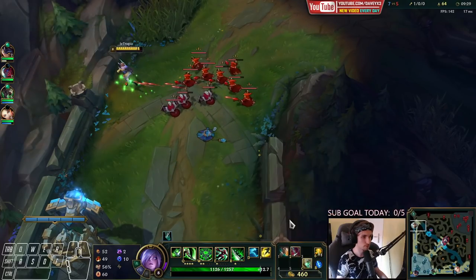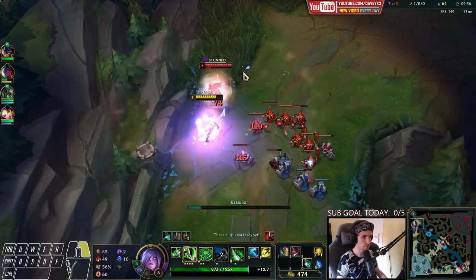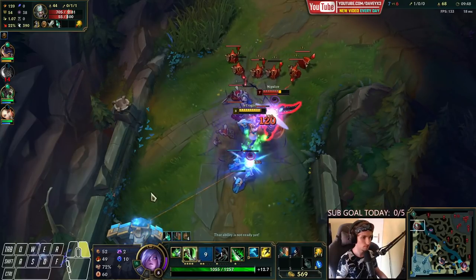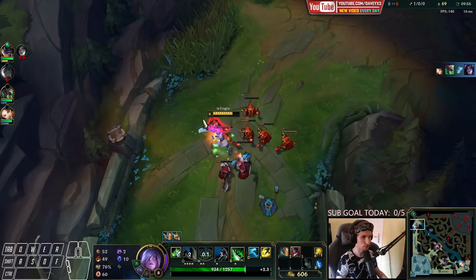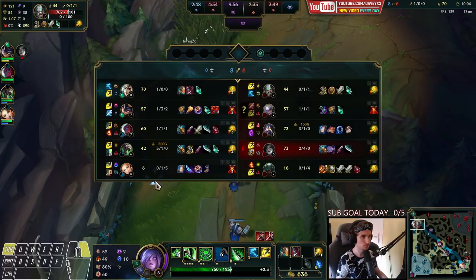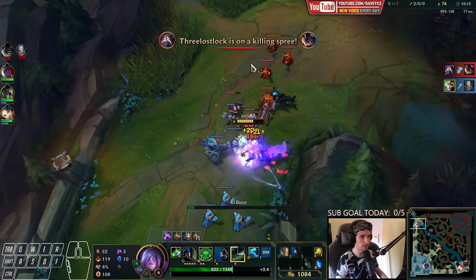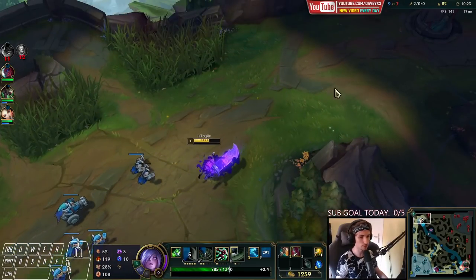I'm going to hold out this wave as well. He's going to try to trade me obviously, because it's not looking good for him. Keep holding it — most importantly, we just have to keep holding this. Got him — he did not expect the flash coming. Now we push and make sure to push this into his tower so he's going to lose this wave as well.